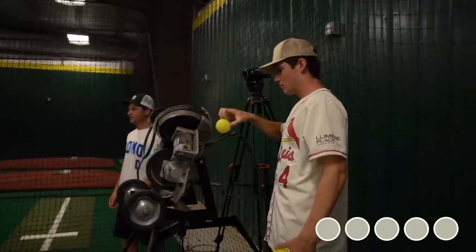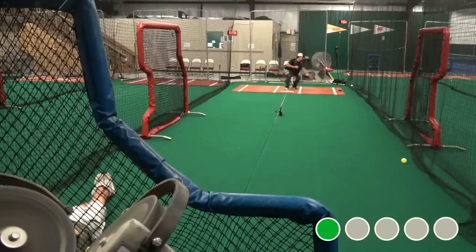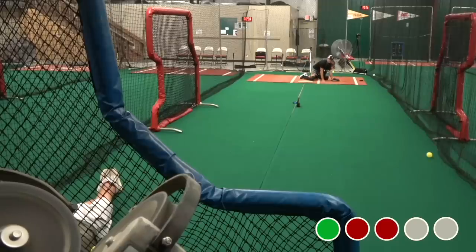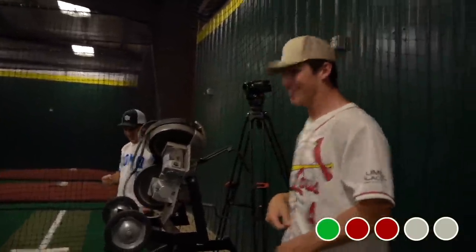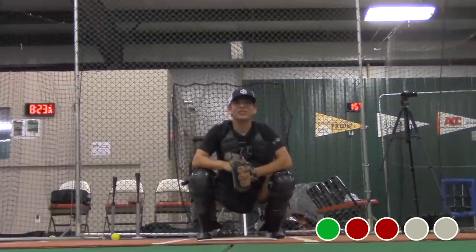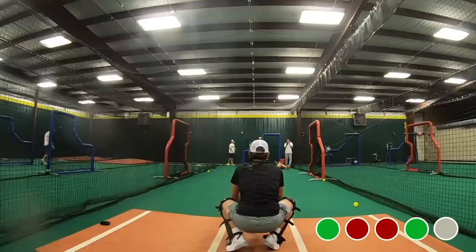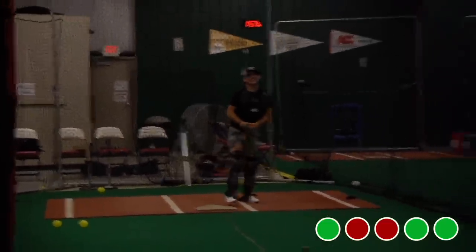Josh Bradley now up. First one — catches it, what a catch. That one got past him, 1 for 2. You can't mess up anymore. Got past him again, 1 for 3 — tied with Quinn and Caden if he gets the rest. That was scary, the thing just drops. Stays in front — what a stop, 2 for 4. Last one — oh, stays in front, what a stop. They're all tied.